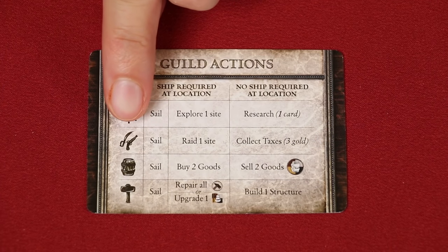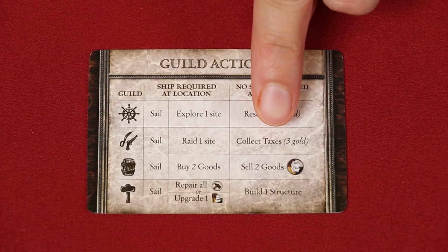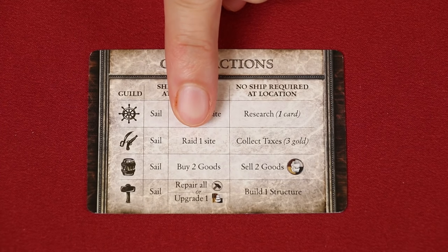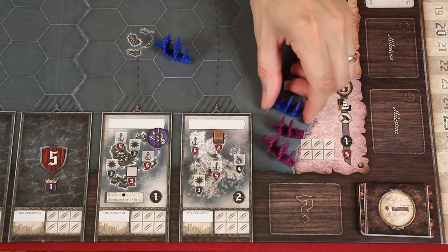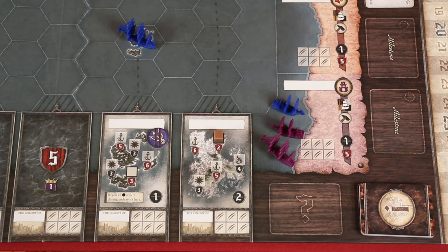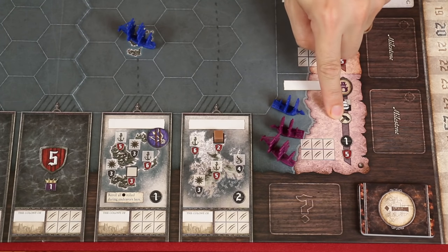Next, we have the soldier guild actions. To collect taxes, simply take three gold from the supply and add it to your vault. And finally, we have the last action to raid one site. You can raid another player's province or a previously explored island site, even one that doesn't currently have a good on it. And do remember, you're always allowed to look at another player's collection of treasures and the advisors in their council room, which is especially useful before a raid. But keep in mind, in the prologue game, you may not raid another player's province.